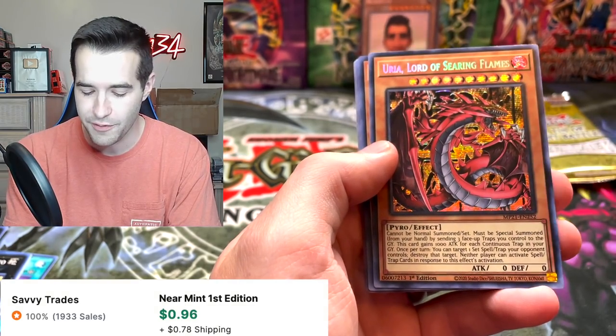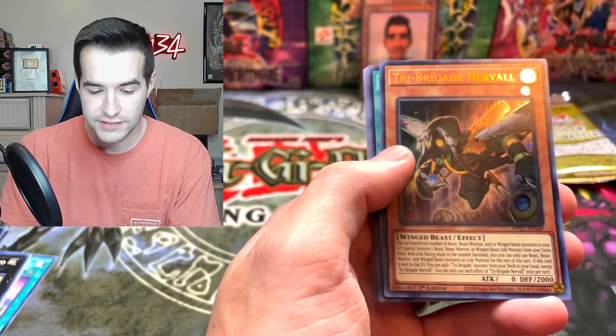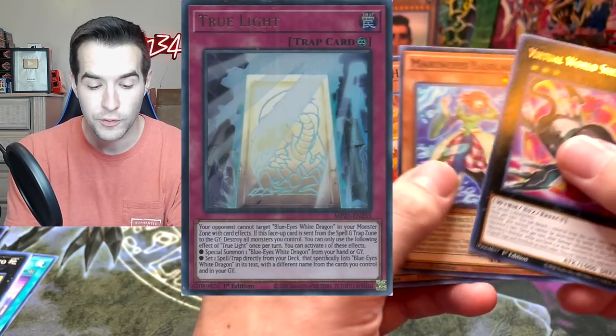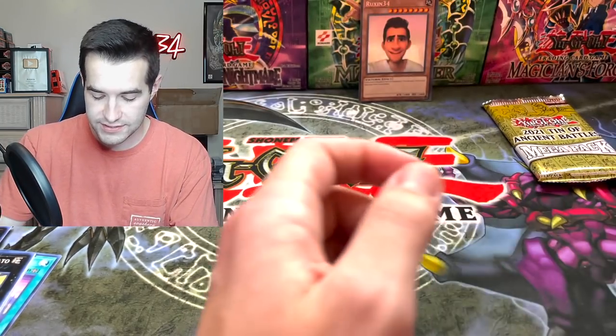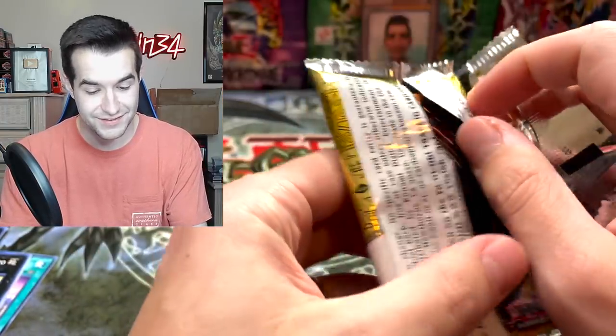Uriah, Lord of Searing Flames - I'm a fan of these, I know a lot of people are not, but it's really cool. Nerval - it's not a bad card - and Salvation. I like these new Dark Magician and Blue Eyes cards. The trap card for Blue Eyes seems pretty good - it's like the Dark Magician card, I think it's Eternal Soul or whatever. This is going well.